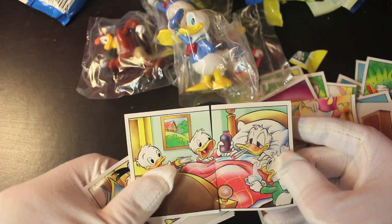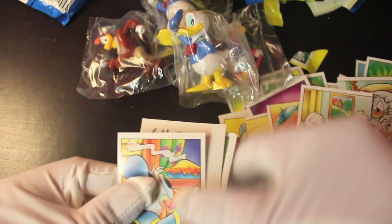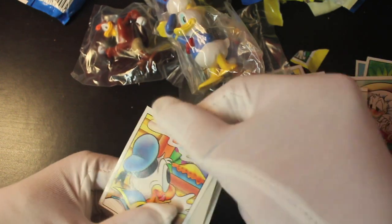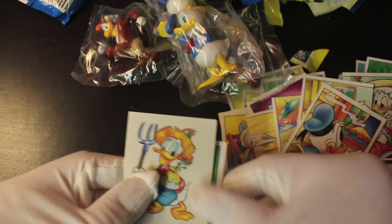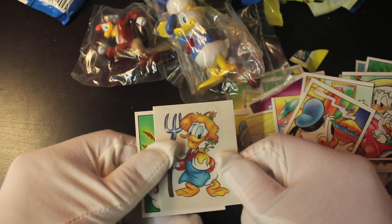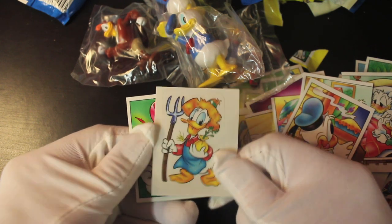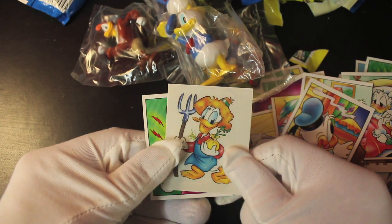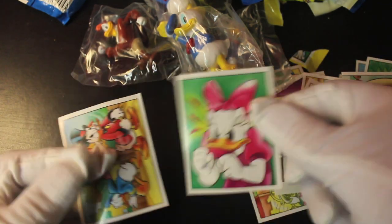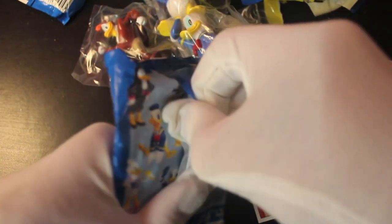We've got a matching pair — two stickers that join together! Nice. Baby Donald again, after a pie on a windowsill — they always leave pies on windowsills in cartoons, don't they? Farmer Donald is there too, and Daisy Duck angry. They're all angry ducks — what are they angry about? That's the last pack now, so let's have a look at what else we could get.